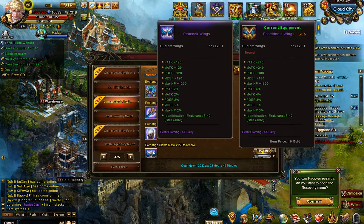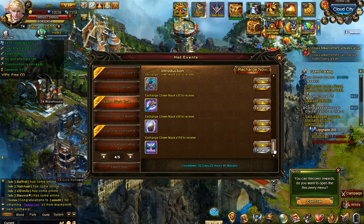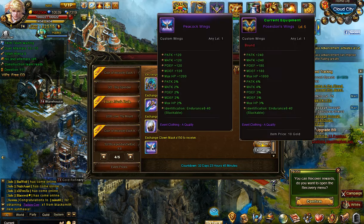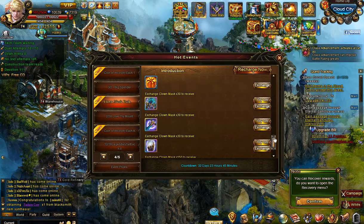There's no mount this time. Maybe one will pop up later during the month — you never know — but this event will go on for 33 days. The wings cost 150 chests, which is almost double the usual rate of around 80 items. The clothing pieces are the usual 30 items apiece.